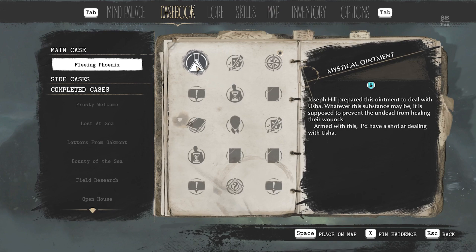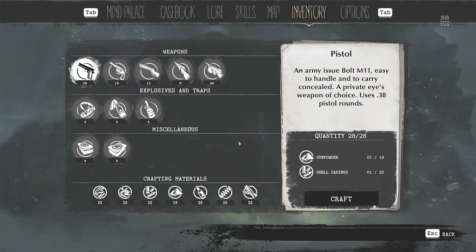Usha. Whatever the substance may be, it is supposed to prevent the undead from healing. Armed with this, I have a shot at dealing with Usha. I hope I know what I'm doing when I make bullets. Can I make bullets? Is that what they said? You can make bullets?